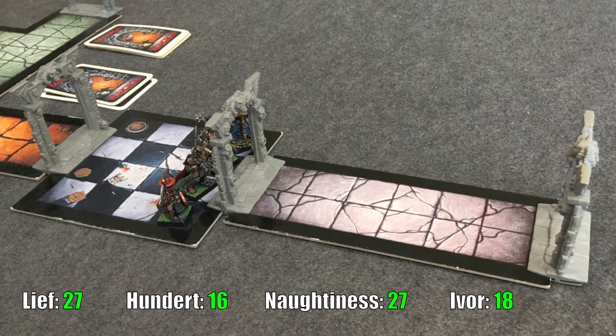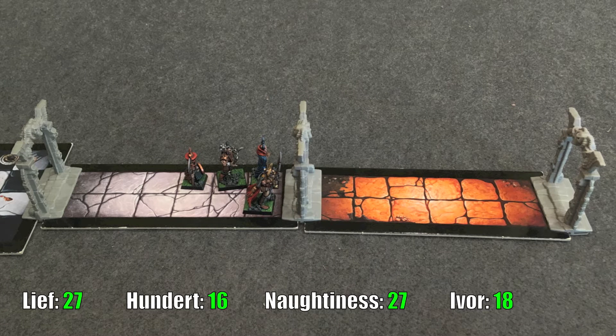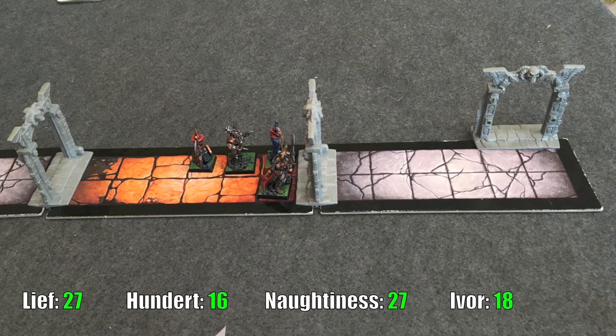We head into the exploration phase hoping for the objective room, but it's just another corridor. Then another corridor, and another corridor. They're really making us walk for this one. At least we're not getting ambushed along the way. We're in for the long haul — because we're walking down a long hall. Anyway.